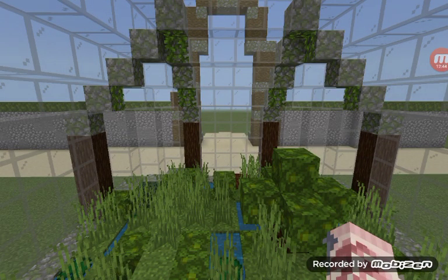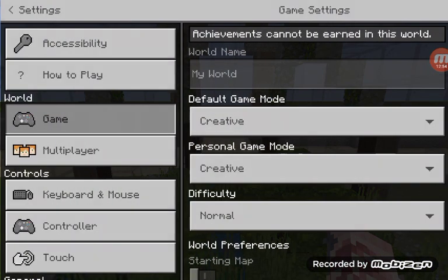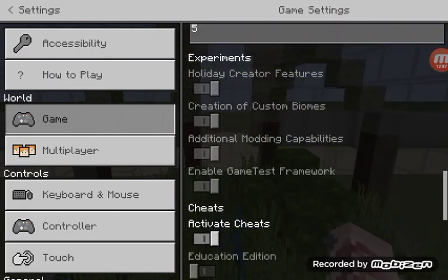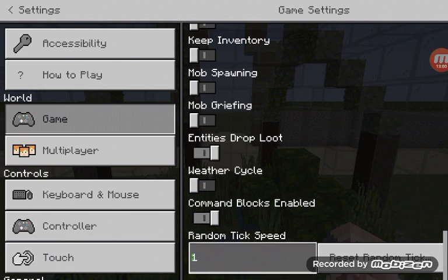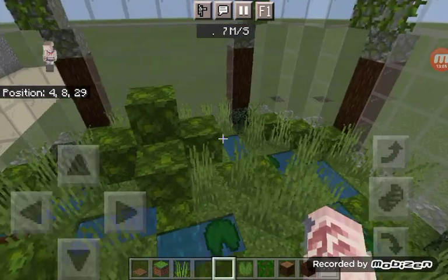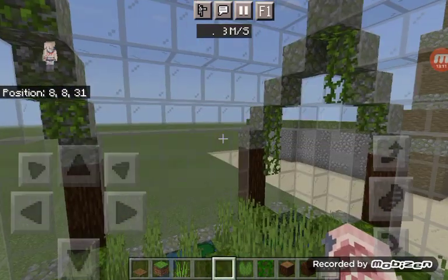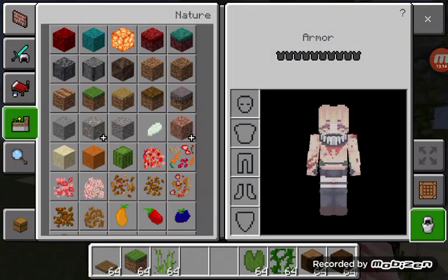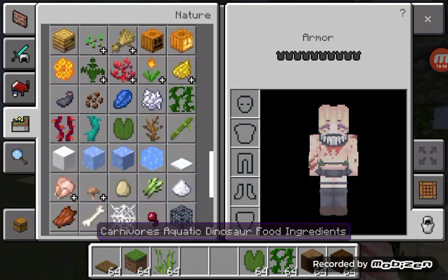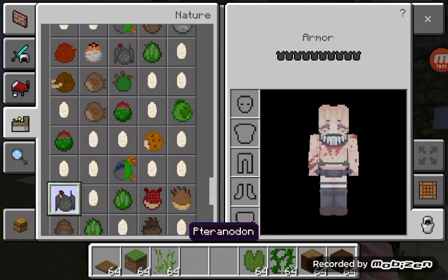Prehistoric Life may be looking like PaleoCraft, but it's not that laggy. I remember playing with PaleoCraft on my iPad once and one creature crashed my game, and that was bad. Out of anything, the best dinosaur add-ons that came out in 2021 are the Chem Chem, the Prehistoric Life update, and a whole other stuff — except PaleoCraft. You're lucky if you got PaleoCraft and it was working for you.